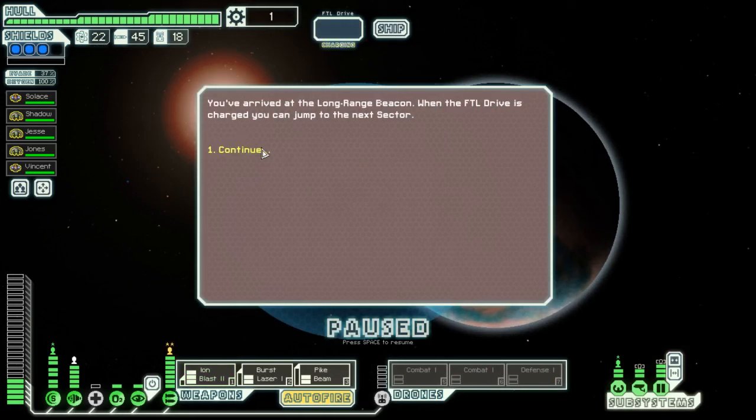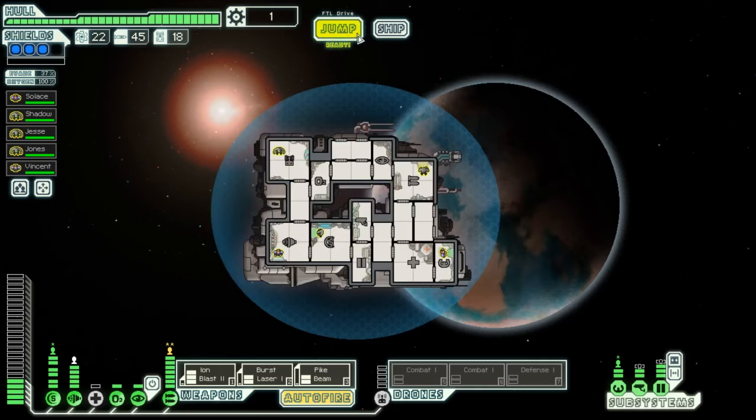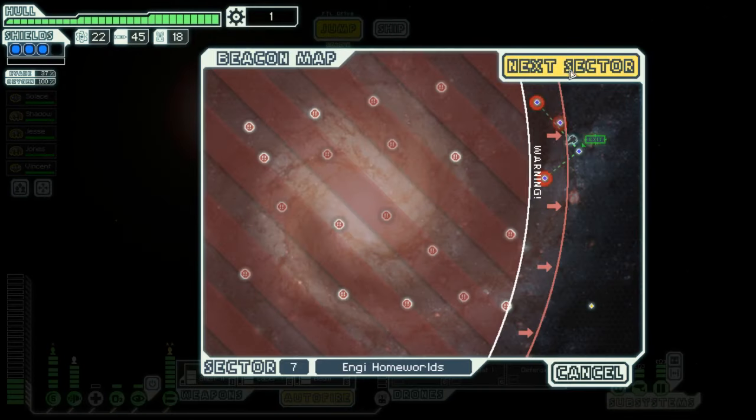You arrived at the long-range beacon while the FTL drive is charged — you can jump to the next sector. You find a space station set up for travelers. You find a tavern of mercenaries for hire, which I can't afford. You look for potential crew members. They have skills with weapons but I have people that already have those skills. It'd mostly just be useful to have another crew member in general, but I just don't have scrap, so I'm screwed. Bye, sorry everyone. Next sector.